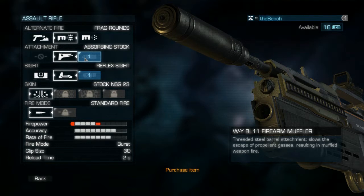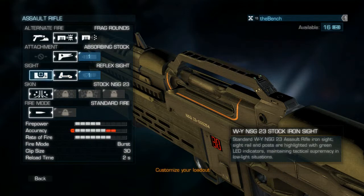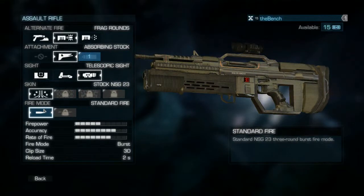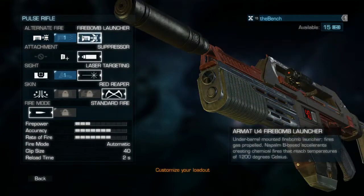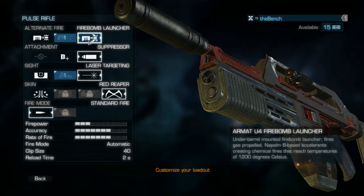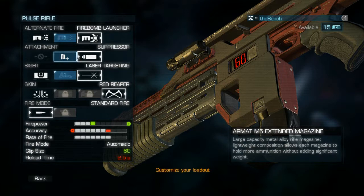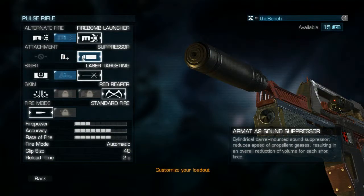Oh, recoil. And this one reduces firepower but gives a muffled weapon fire — sort of like a silencer, I guess. For the sight... let's try this guy. Why not? And for the pulse rifle, we have a shotgun, grenade launcher, firebomb launcher, which we are using right now. And what's this? This is an extended magazine. Oh, my bad. And a sound suppressor.